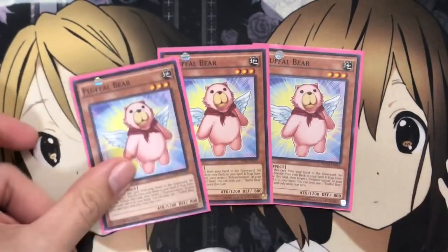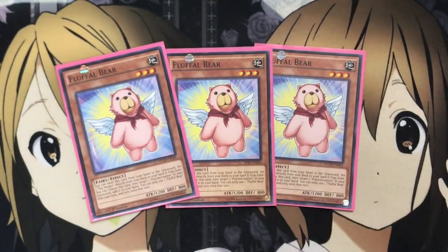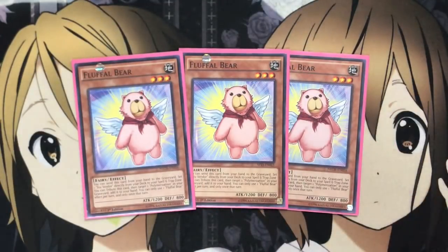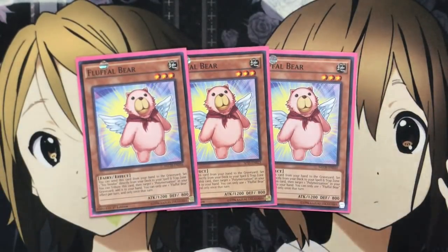Speaking of Bear, 3 Bear as well. With this card, you can basically send it from your hand to the graveyard to set one Toy Vendor directly from your deck in your spell and trap zone. Or if it's on the field, you can Tribute it and then target one Polymerization in your graveyard and add it to your hand. You can only use one Fluffal Bear effect per turn and only once that turn. If you need Polymerization for a fusion play, use the Tribute effect. The Send effect is the one I use most — that's why I run 3, just to grab Toy Vendor faster.